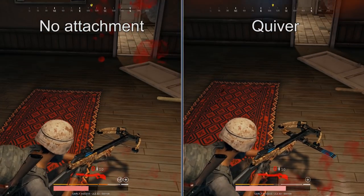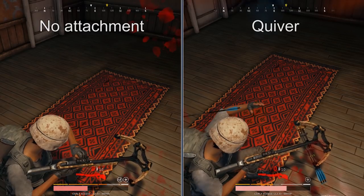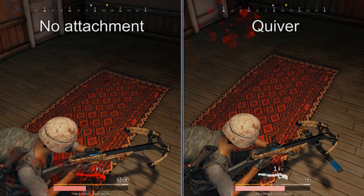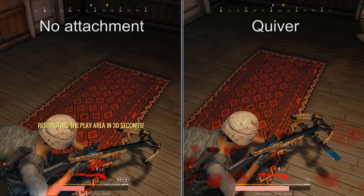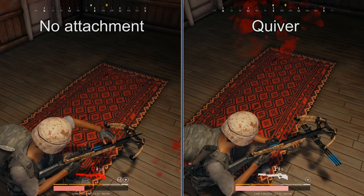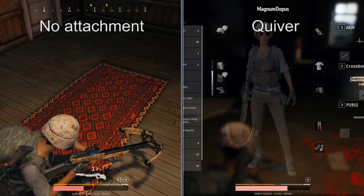Finally, for the last weapon-specific attachment, we have the quiver. This is really just like quickdraw mags for the crossbow — it makes reloading faster. It actually makes the crossbow reload at a much more reasonable pace. There's no downside to it, so throw it on that crossbow and try to get some headshots.